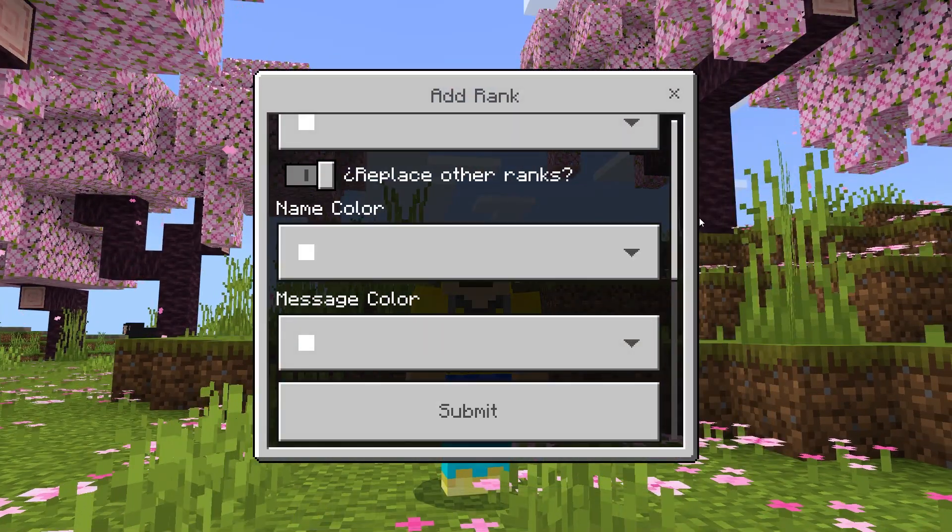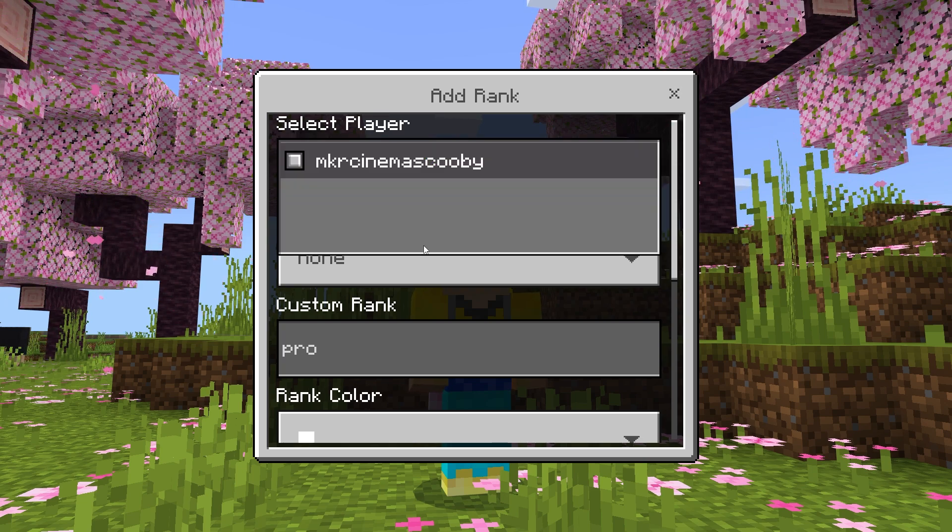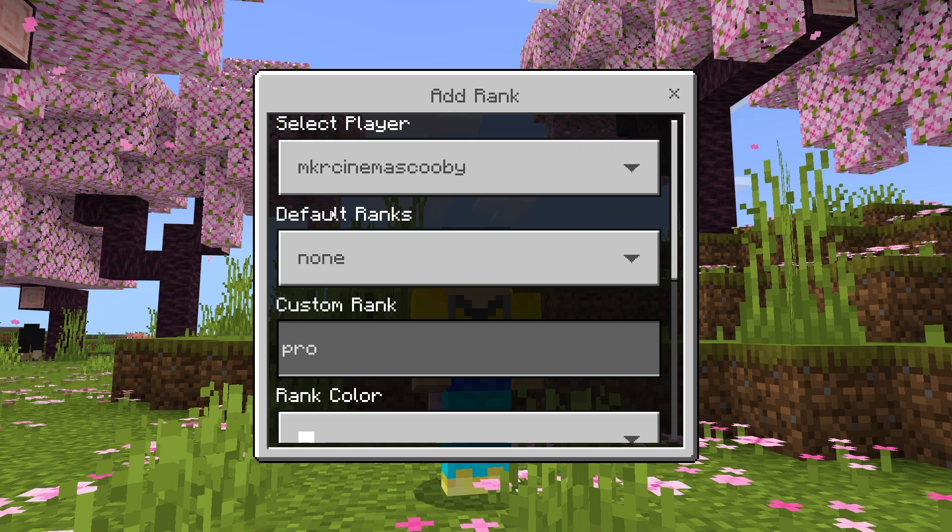Let's go in and scroll all the way to the top. At the top you can see you can select which player you want to give the rank to. We're going to leave it to myself because I don't have friends. Once you select yourself, you have two different options for ranks: the default ranks, which are predetermined in this pack, and custom ranks if you want to make your very own cool rank.